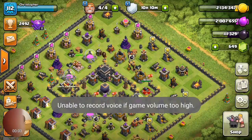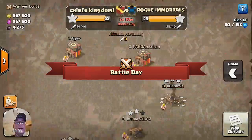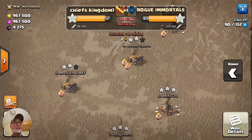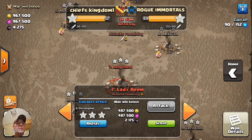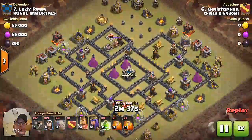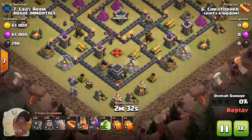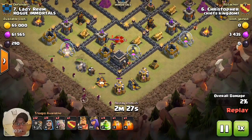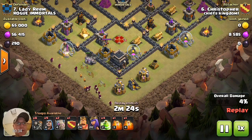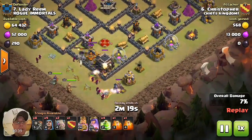Gonna look at an attack that I just did in war, first time trying it. Come down here to number seven — it's the quad, it's the five golems, four jump spells. I kind of messed up here; I meant to drop my wall breakers but instead I dropped a whole bunch of wizards. I need to clean that up next time.